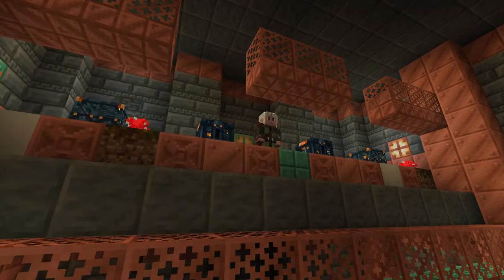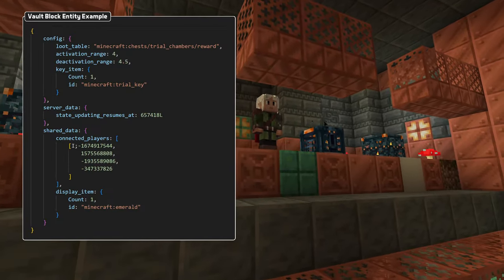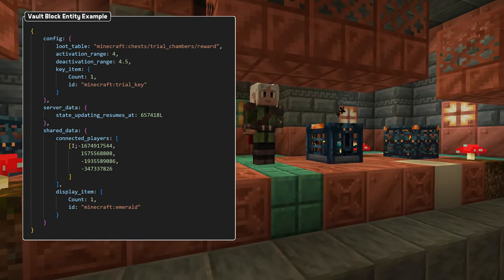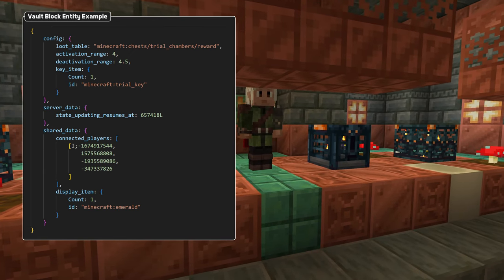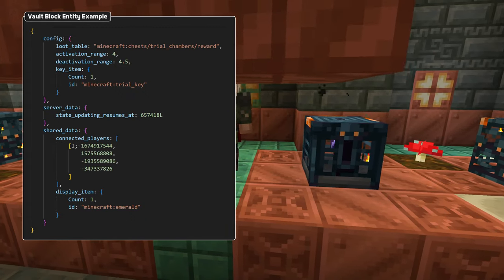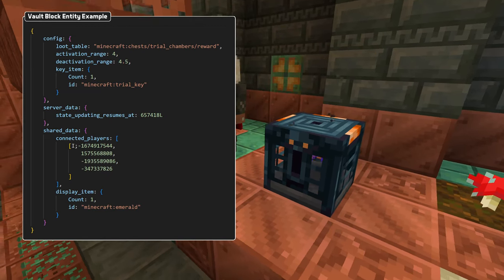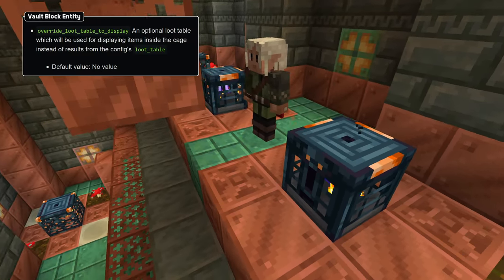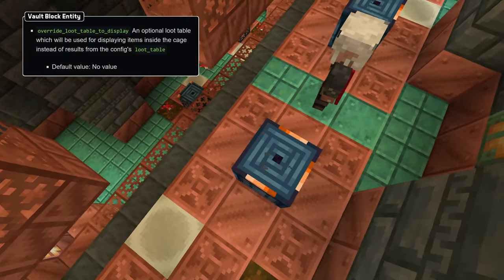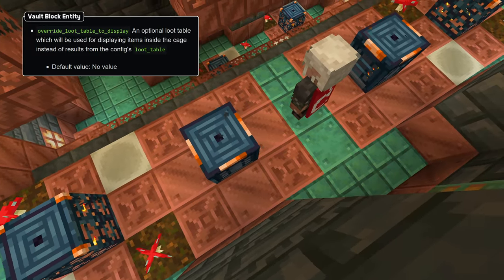The new vault block has some new data fields. Config is a set of data about its drops, with loot table specifying the loot table which gets rolled when the vault is unlocked. The activation range and deactivation range fields specify how close players need to get for the block to activate. Key item specifies the item stack needed to unlock the vault, where both count and nbt has to match. And override loot table to display is an optional second loot table, used to roll the complete set of items to display inside the vault instead of showing random samples of the unlocked loot table.